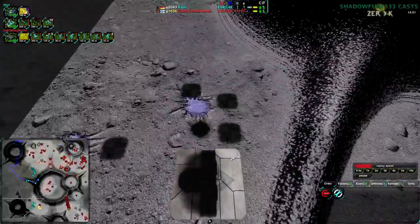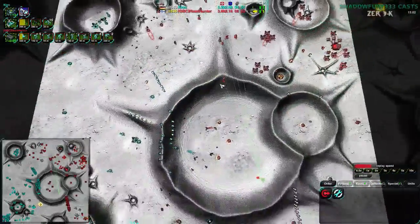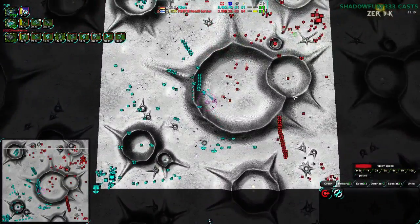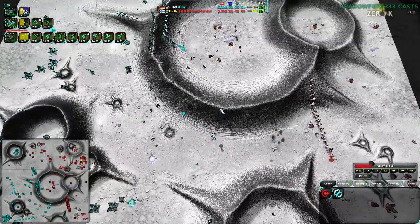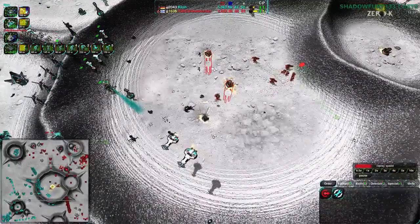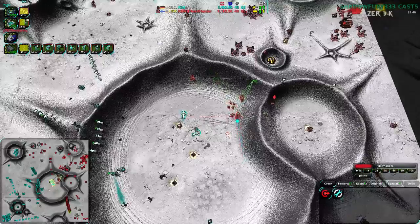Losing units like that is an easy way to lose the game. ZeroK often seems like the sort of game where armies go at each other, die, and new armies come in to replace them. But players who know how to keep their units alive — like Clown — are going to have a much easier time winning. It's difficult to do, especially when it feels like you have to kill mexes and destroy your opponent's economy before they outpace you. If you're losing units in the process, you're giving them reclaim and making their army bigger than yours.